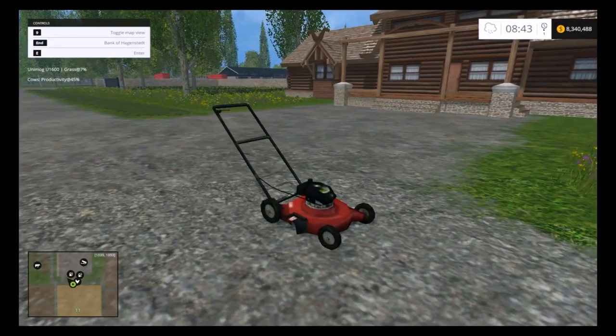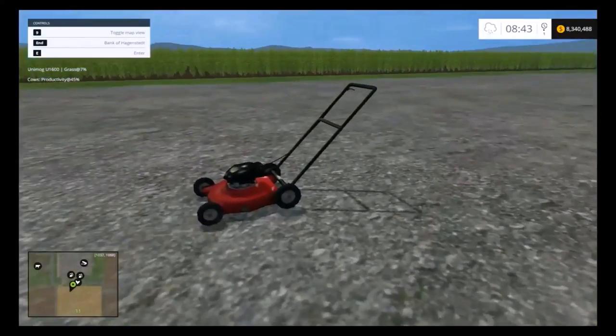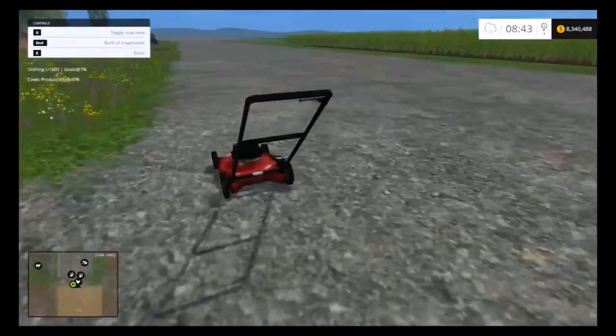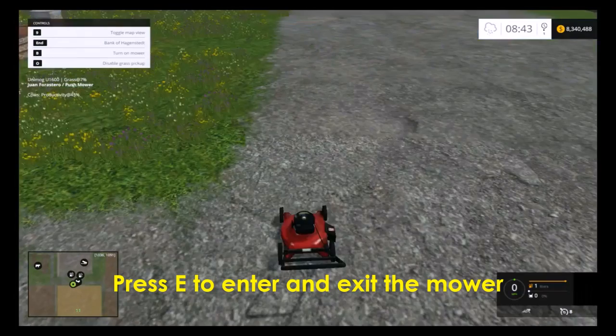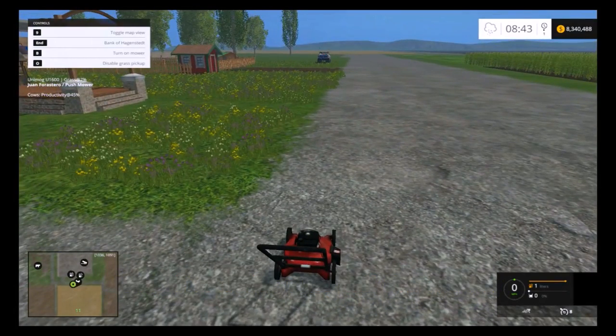Alright, this is it right here. It looks like a push lawn mower. We are going to get inside like we would any tractor with the E button. We have a turn on mower which is B.